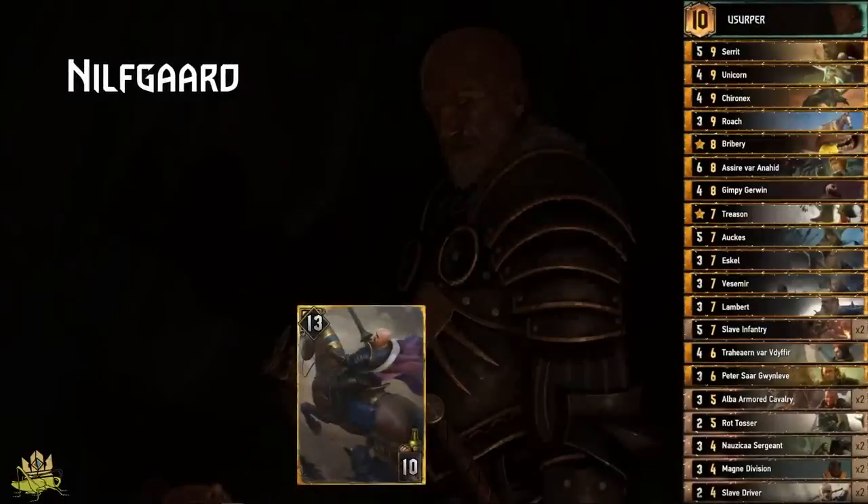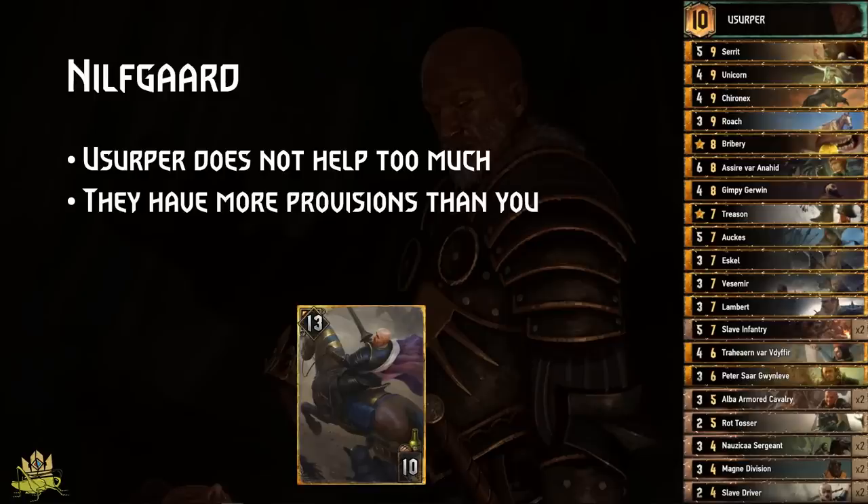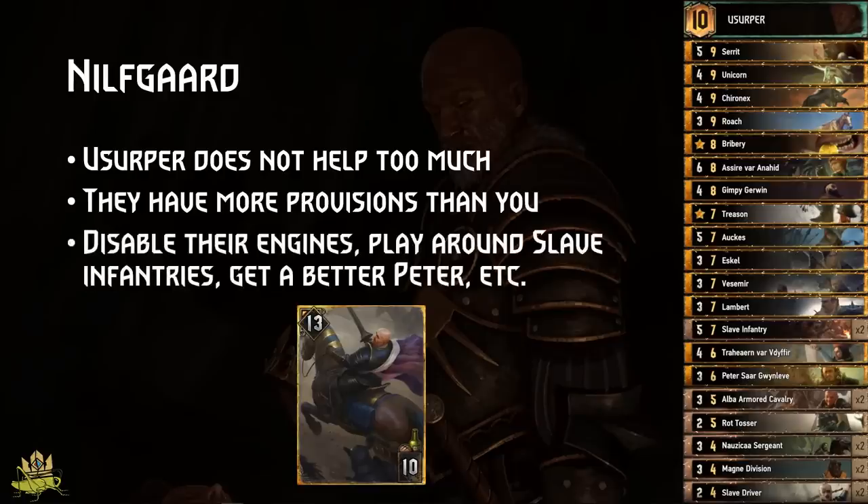Nilfgaard Dax: Usurper doesn't give you much of an edge here because Dax identity is not tied to their leader, and they have more provisions available than you. The key is disabling their engines, not playing into their Slave Infantries with Rotchasser, and getting a better Peter than they do. It will be a hard matchup, and every engine that sticks to your board will help.